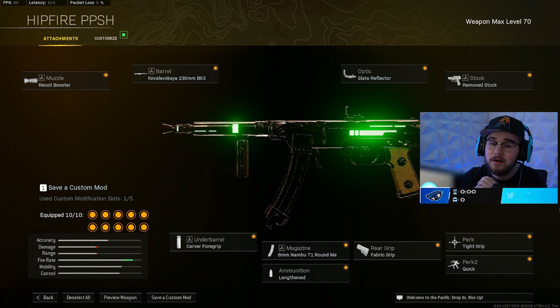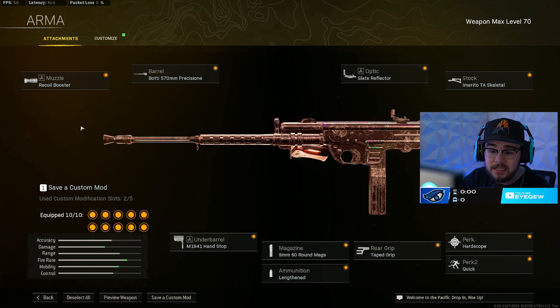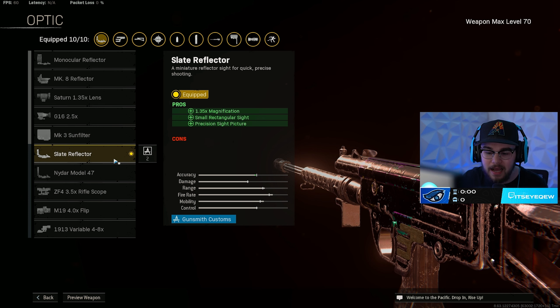That's the full PPSH build — absolutely ridiculous and a very close number two, pretty much tied with the Marco in the Season 5 meta. Loadout number three is a gun that's been nerfed quite a bit in Season 5 — it was probably one of the more dominant metas last season — the Armaguerra 43, and it's still absolutely disgusting. Of course we have the Recoil Booster on again for the muzzle. For my Armaguerra build I like the Perfection barrel, giving you more accuracy, controllability, headshot damage, and bolt velocity getting closer to hit scan.